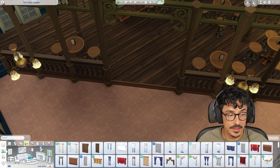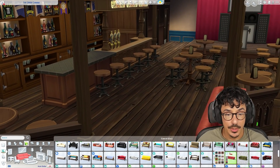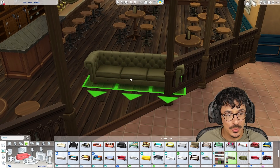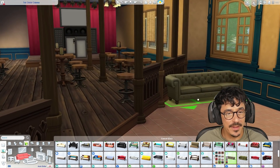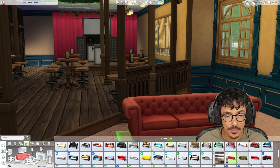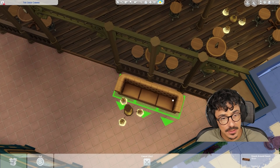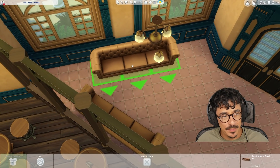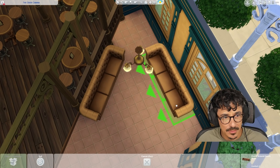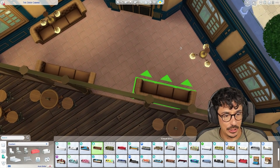I think the perfect sofas would be the ones from the new pack - those Chesterfield sofas. Should we get a bit of colour going on in here? The red could work, but that just looks good - it just looks classic. I might go for the plain brownish one. Oh, the green - I like the green, but I need to just go classic. If I went for red it's a bit too bright for in here. I'm going to go for a classic one. I'm going to flop one down here. It's a bit too close - what about if I moved this one this way?